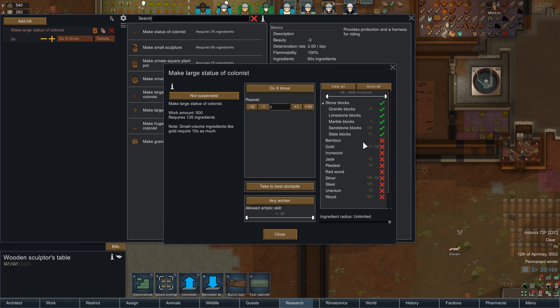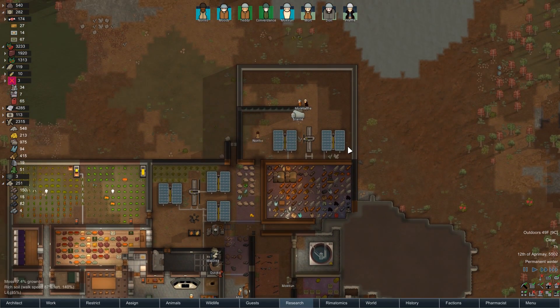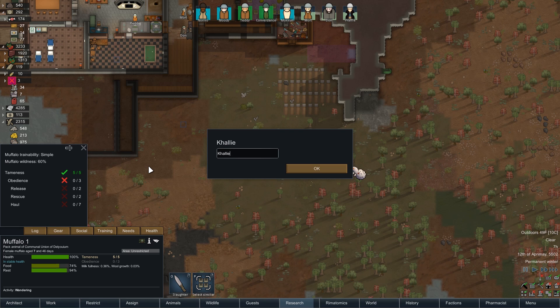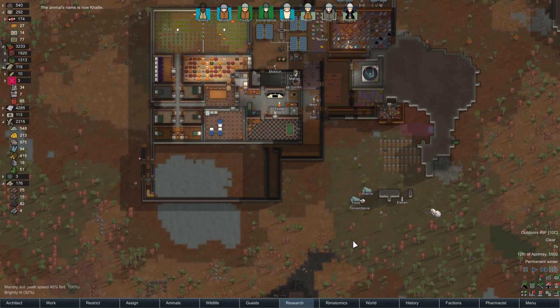Let's go ahead and make another one — I'm going to keep shuffling these manually because there are particular things I want to do. We got our next muffalo — we'll continue on with my stupid names. Welcome, Callie! Oh I didn't put you guys in the right zones — you should be in the herbivore zones. I bet you've been wandering around eating my other food. That's okay, whatever, that's fine.